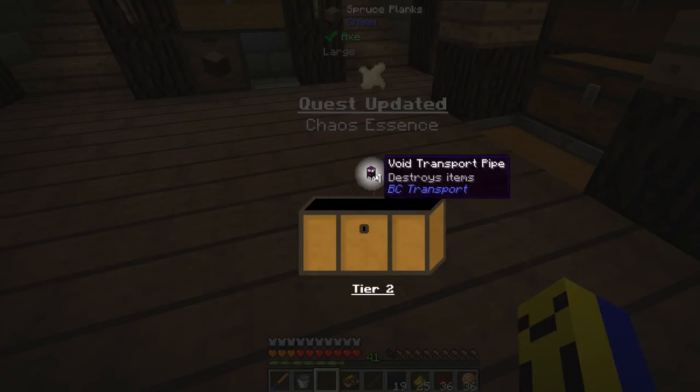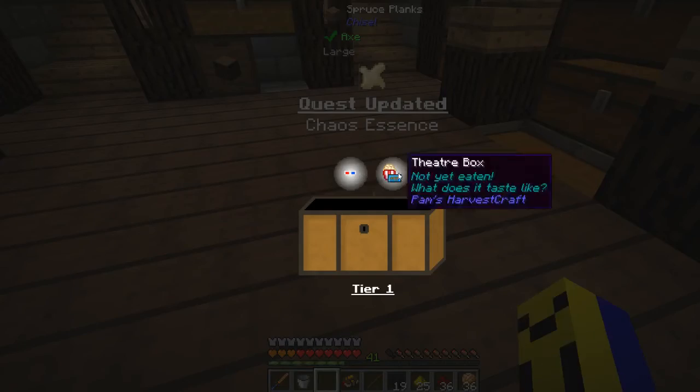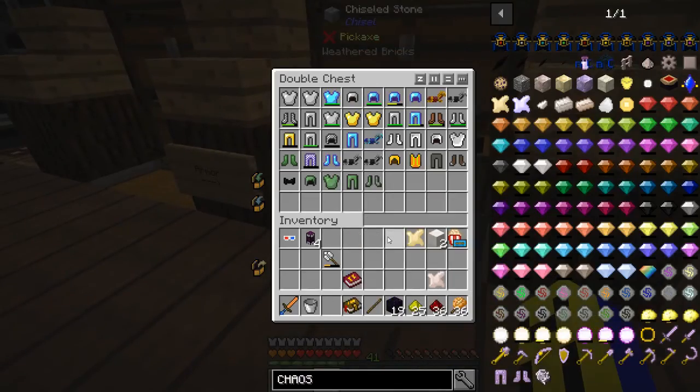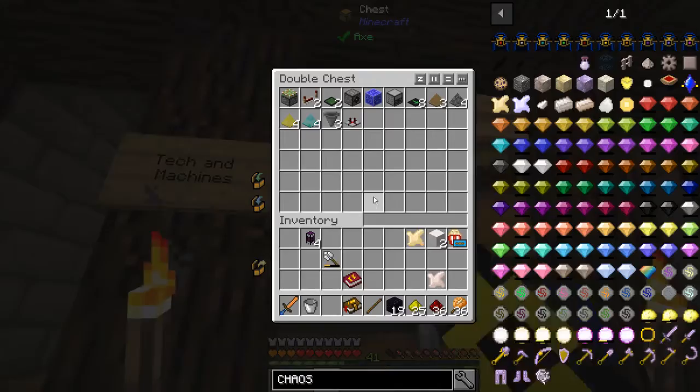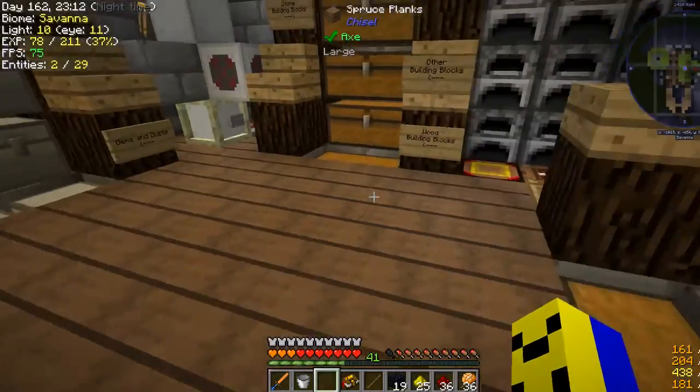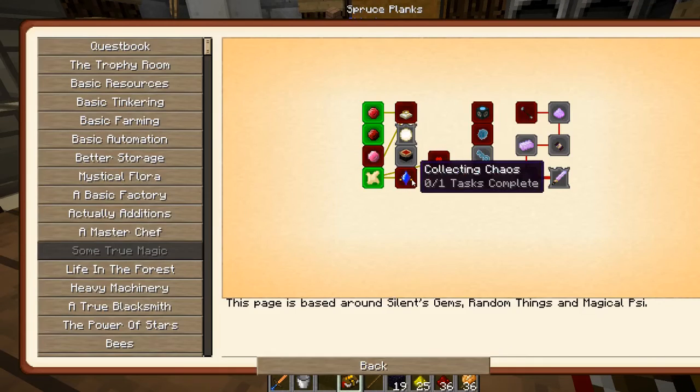Full slime armor. Void transport pipe. And garbage. Getting a lot of really weird stuff out of some of these. Anyway, we've done those now.